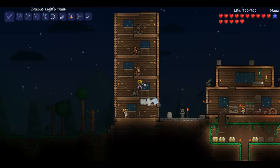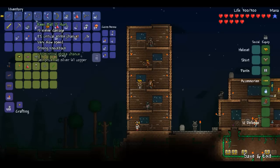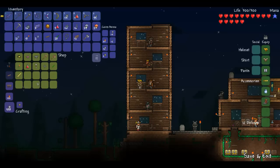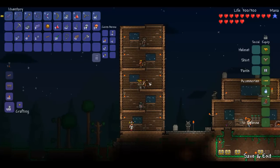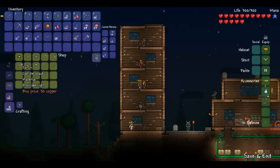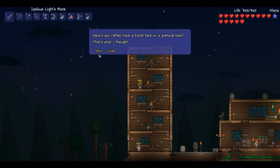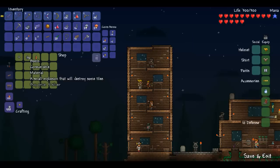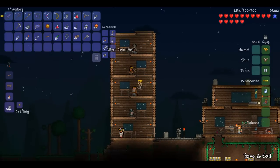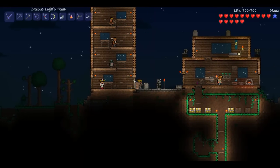We can get the mining helmet, which is very useful. But I have the orb of light now! In the shop we have some grenades that I need. I don't need dynamite — nevermind what I said! We have the pickaxe now!